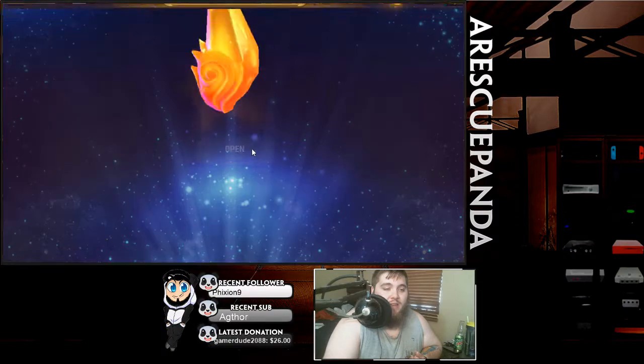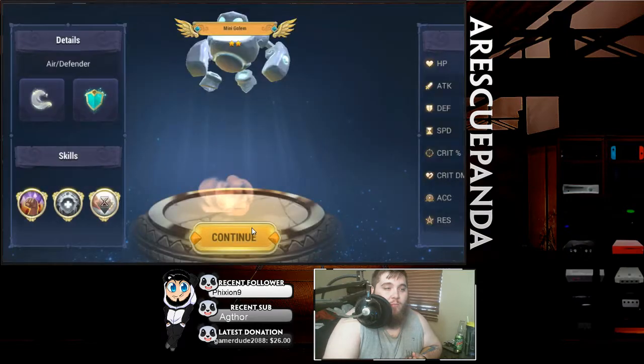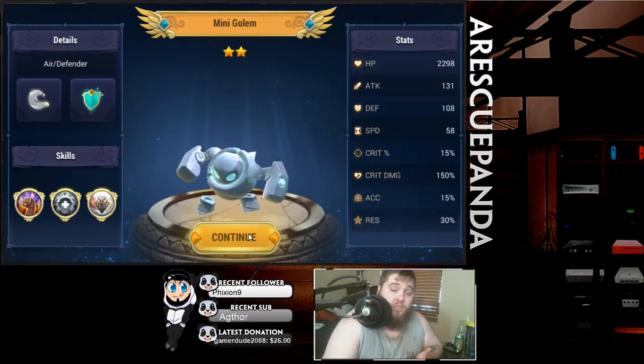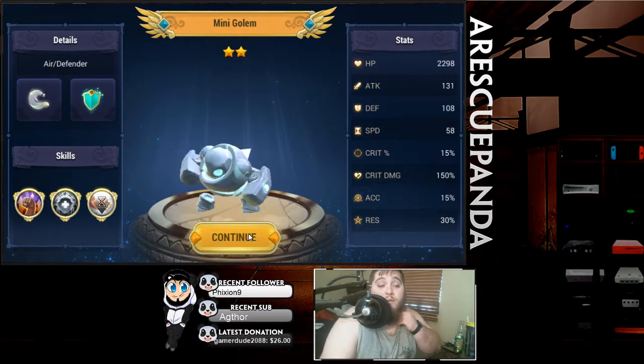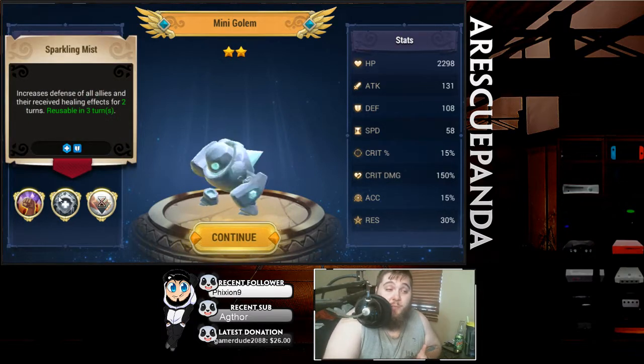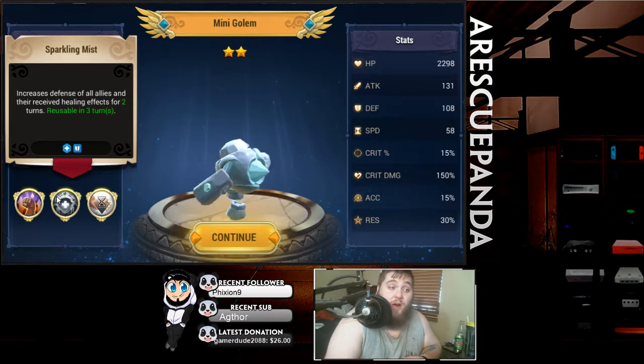Wind ghost again. We got 14 left. There's another wind mini golem — this unit, if you guys don't already know, is free to play so you don't need to summon for him. But he is god tier with this buff right here. Once you get the skill up, it goes down to a two turn cooldown and it's on you for two turns, so you end up getting a permanent defense buff and healing increase — not a debuff but a buff, which is fantastic.